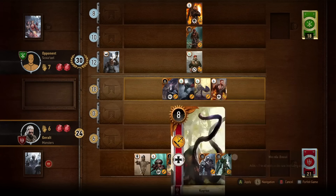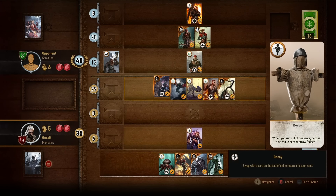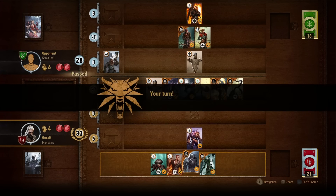Scoia'tael plays Milva for 10 and a Moral Boost. But remember, hero cards are immune to special abilities, and that includes buffs. We're behind in points and in cards. The decoy can swap a card on the battlefield to return it to my hand — I'd love to do it on that spy, but unfortunately it's a hero, so I can't. What I'm going to do instead is bring back Olgird and save him for the next round. Our opponent uses a decoy to bring a card to the front line, reducing the attack by 12. Let's use Triss Merigold to take the lead. Our opponent, down by 5 points with a 2-card lead, decides to pass. We have the lead — no reason to play any more cards, so let's just pass and take round 1.